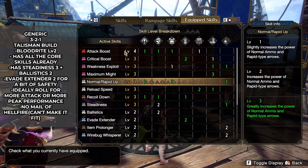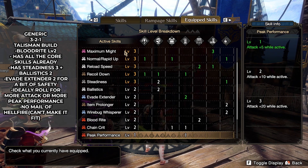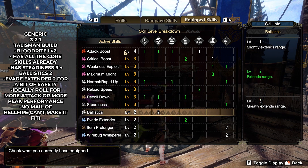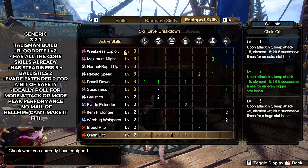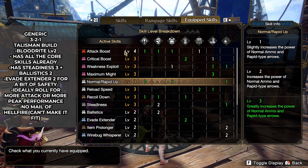The generic 3-2-1 charm build can now have Blood Rite too — before when I made this budget build, it couldn't. This is already a safe set: it has evade extender 2, 100% affinity, and all the core skills. As long as you have a 3-2-1 talisman, you will be able to copy this.